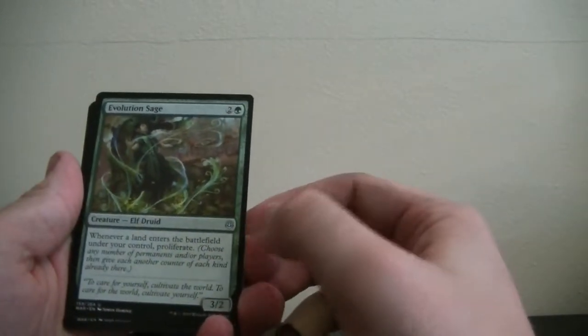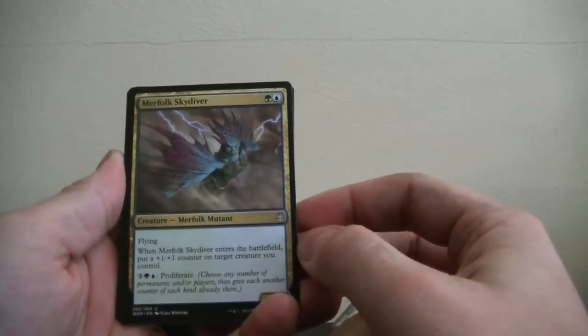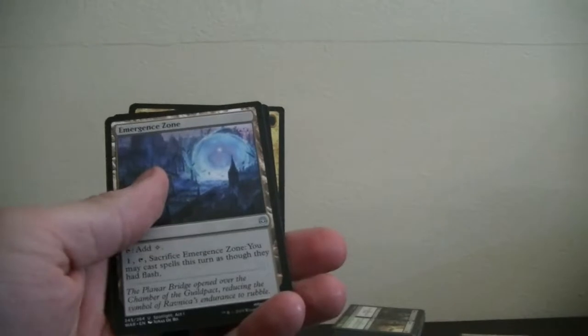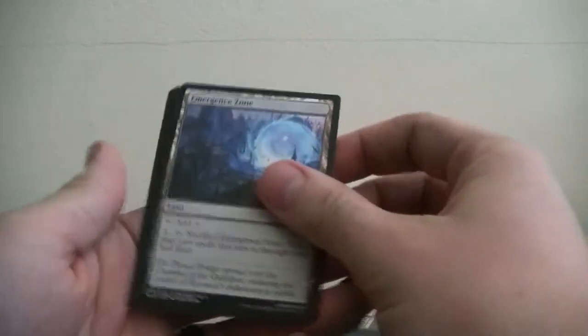Evolution Sage — we're getting into the silver cards now. Merfolk Skydiver — interesting, it's a Flying Merfolk, that's a mixed card. Emergency Zone — colorless land.